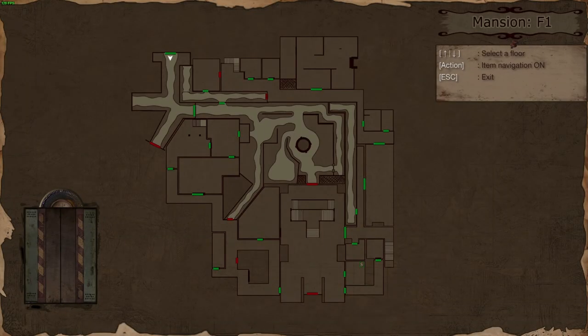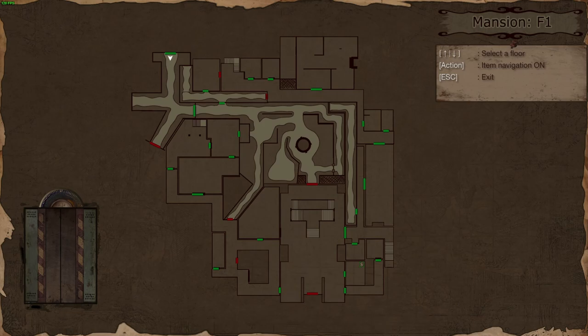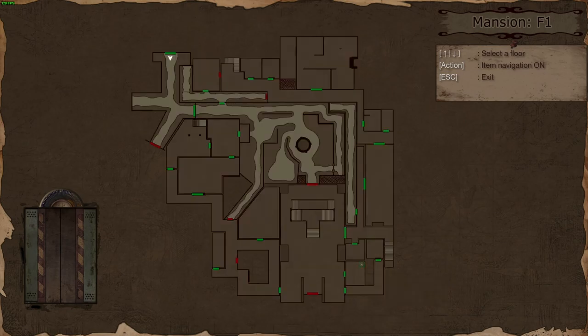So we have ourselves the red emerald key. However, we need to get back outside. I think the next point of call - oh look at that - yeah that's the basement. Oh interesting - the basement B1 floor still has a locked door, and we have now used up all of our keys.